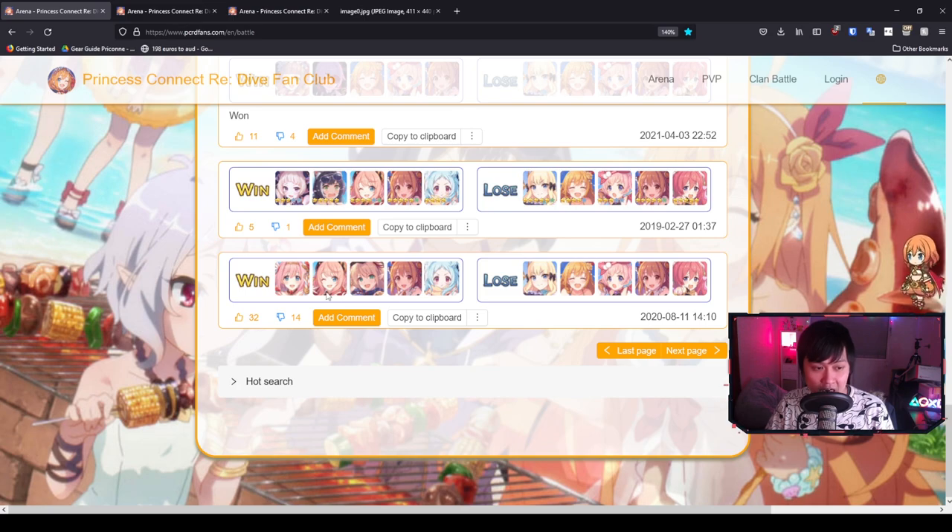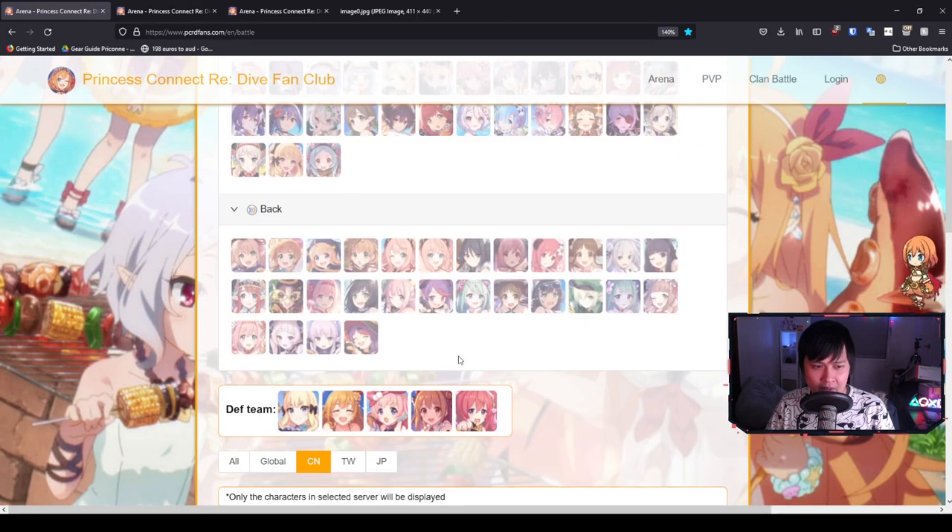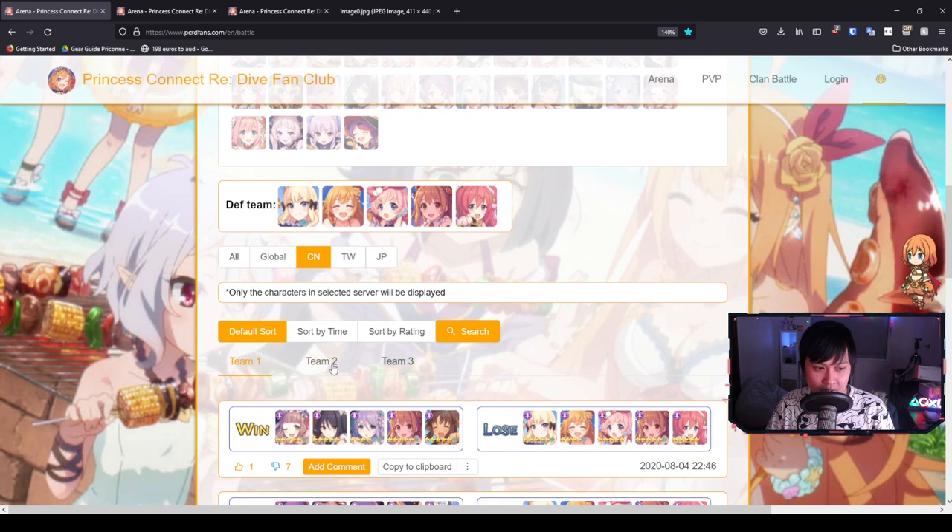Miyako, Nozomi, two archers and a healer — this one is actually really straightforward. This is not a really common one, but you can completely see why the archers work and having a healer makes it all work. Generally speaking, a Tsumugi is going to take about two to three UBs to kill your archers or mages off. With that being said, let's move on to the next one.